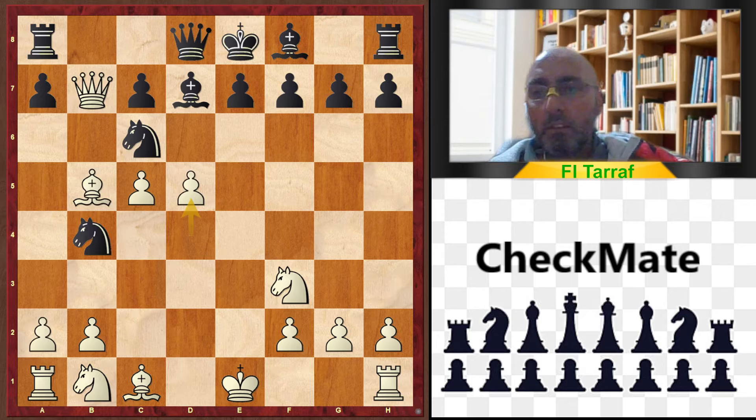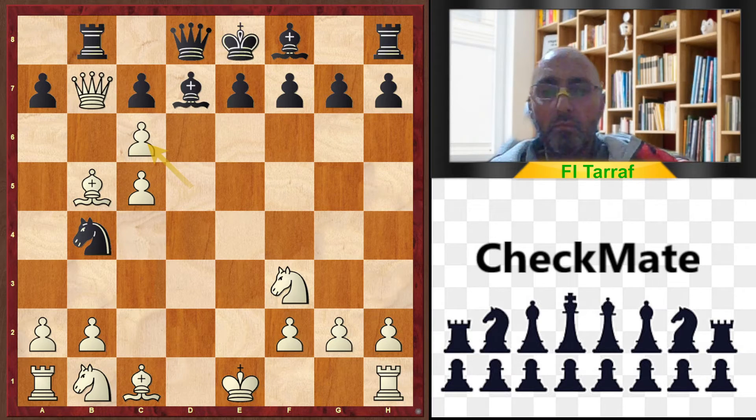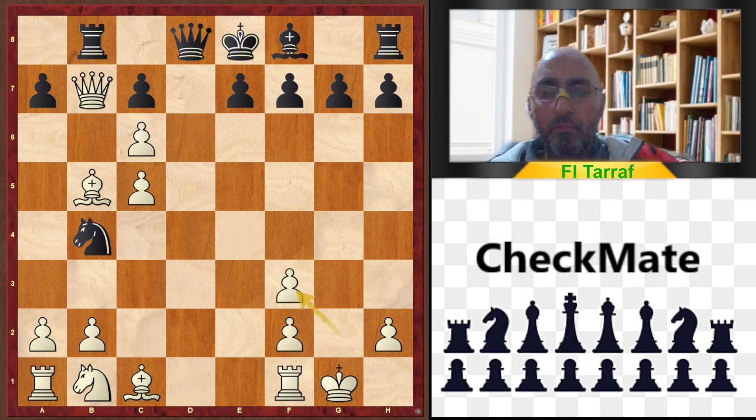Another variation is to play d5 immediately, attacking the c6 knight. One line continues with Rook to b8 attacking the queen, so white continues with d takes c6 and may also play Bishop to f5 and Bishop to f4 — advantage for white. Another variation: Bishop to g4, castle, Bishop f3, g takes f3, e5, Knight to c3 — advantage for white.